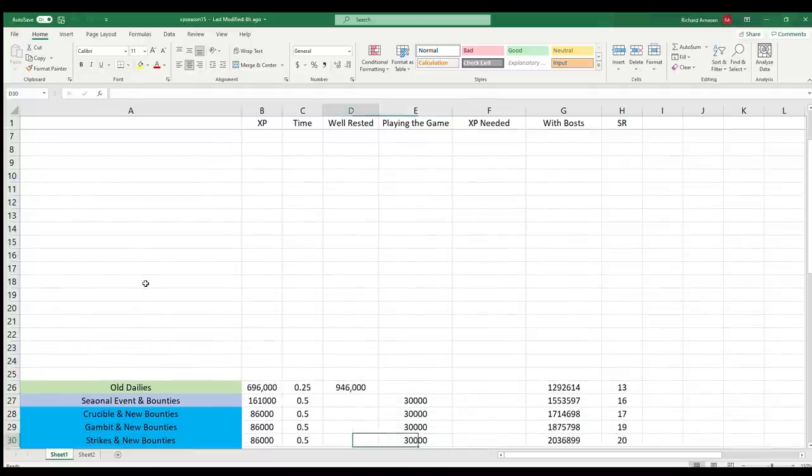The next set of steps is going into Crucible, Gambit, and Strikes on my first character. I'll grab new daily bounties for each of those activities. These will also have seasonal challenges worth 50,000 XP each. Crucible is about half an hour — gets me to level 17. Gambit — I know you hate it, but it'll get you up — gets me to level 19. Strikes gets me to level 20. I'm only doing this on my first character right now because I'm trying to maximize getting up the season pass as quickly as possible to benefit from the increased XP bonuses.